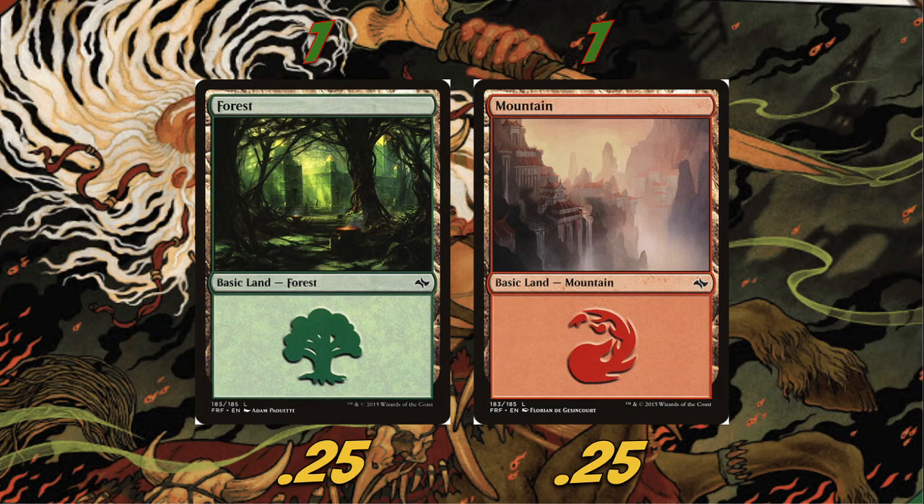Rounding out our lands, we're playing one Forest and one Mountain — and as our spicy basic land choice, I went with the Fate Reforged basics. I don't think I've ever featured these on the channel before, but since we're playing a bunch of morph cards reminiscent of the original Khans block, I figured it'd be cool to feature the Fate Reforged lands instead of the full arts most people play.